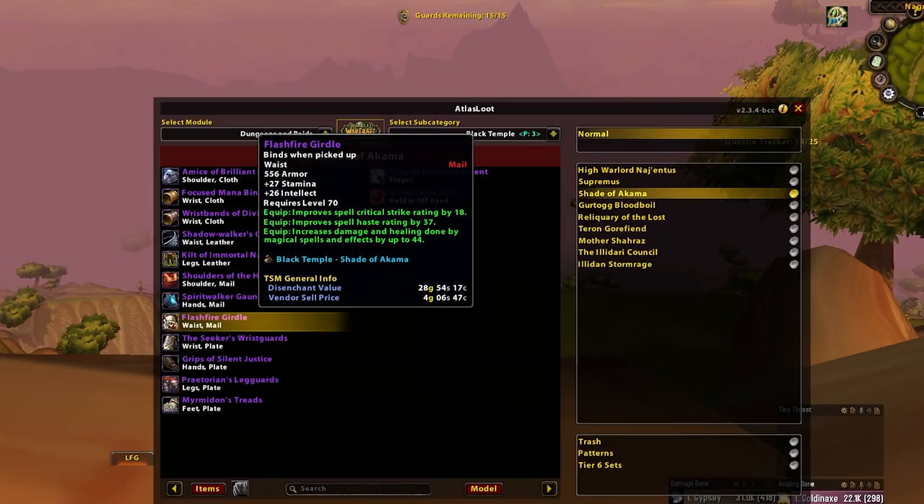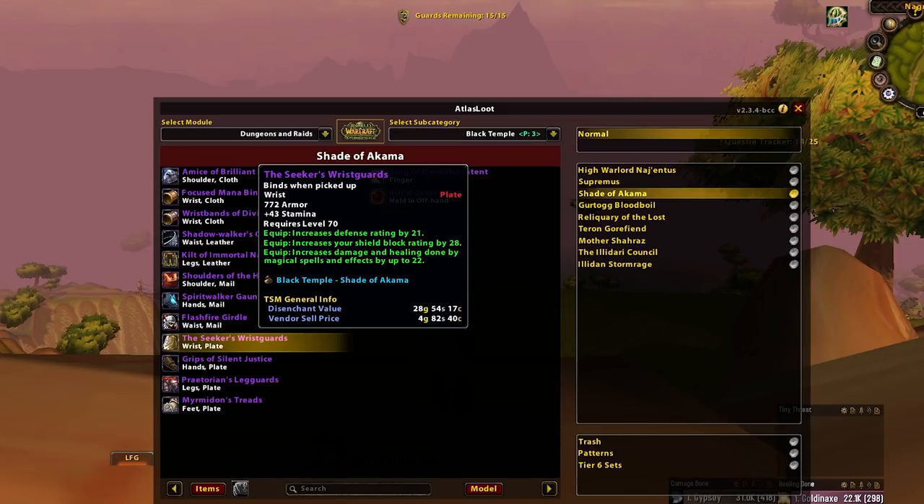Flashfire Girdle — this is your Elemental BiS belt. Really nice item, super Elemental of course. Happy days. Next, Seeker's Wristguards — Prop Paladins. Say no more.